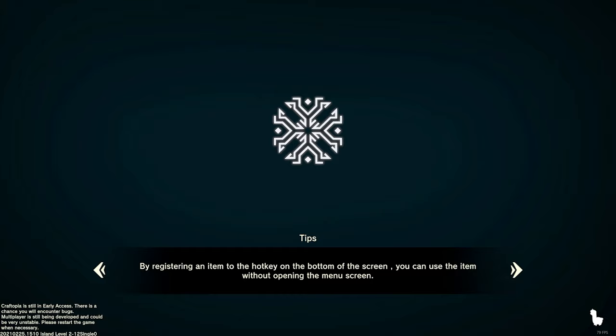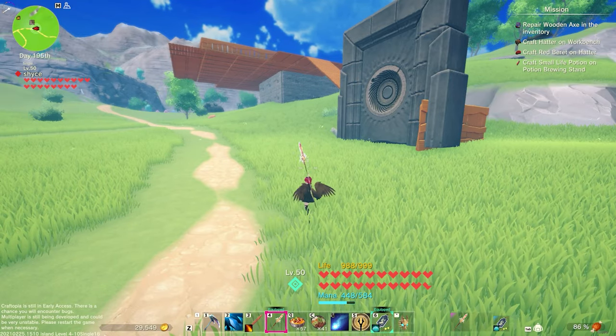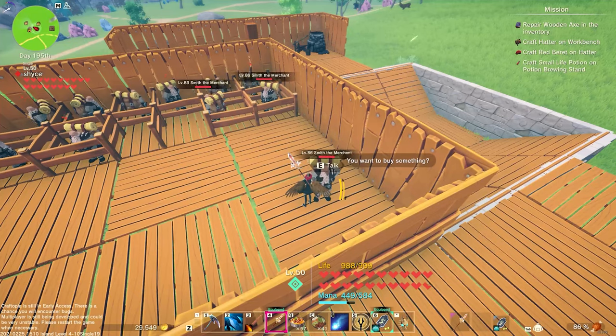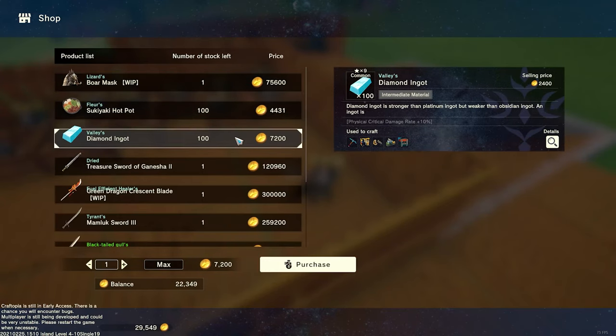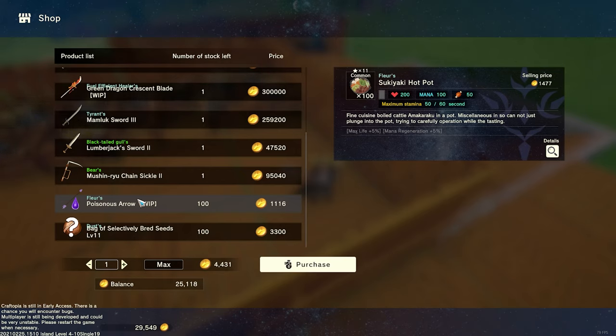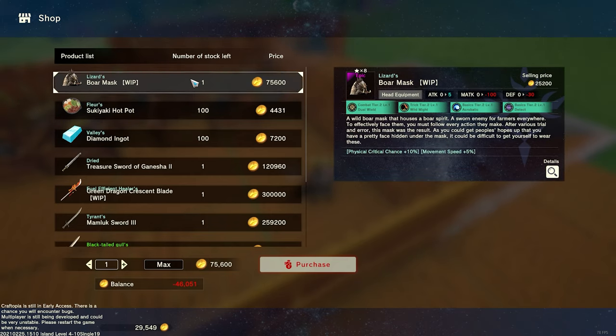It also depends on age — the hell age specifically. So it depends on both island level and age, which I should have mentioned earlier. For example, if I was on island level 4 and in the industrial age, I would not be getting palladium, I would not be getting diamonds, I would not be getting hot pots because that's an endgame food not yet unlockable. It's more based on island level than age — that's why I emphasize island level more in this video. The age matters but nowhere near as much as the island level.